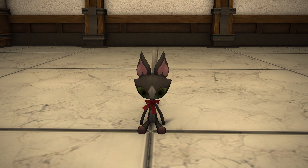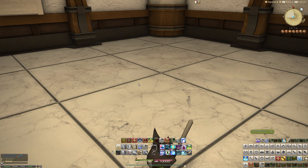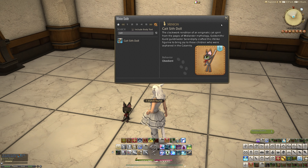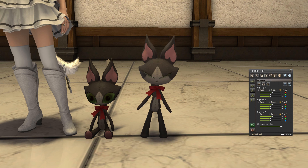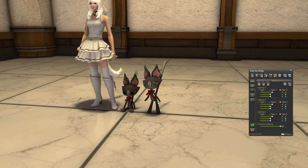It is the first of two items you can get in this patch from Sky Builder scripts. There are other housing items in the patch but they're from the Koopo of Fortune minigame. Let's go to the house and look at this Katsif doll — it is exactly what it says on the tin. It's pretty much identical in model to the one we see in the Void Arc storyline, with the same tail.